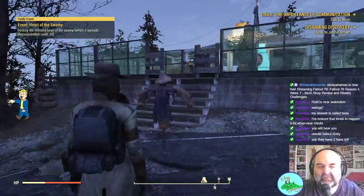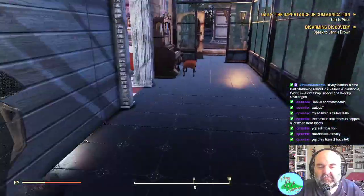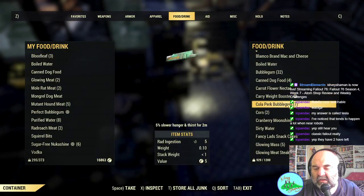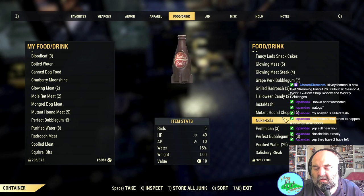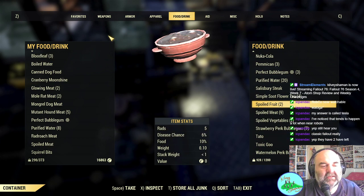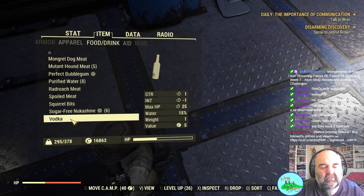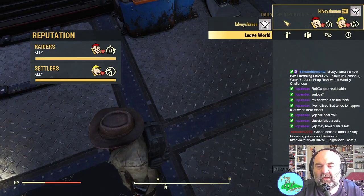Wait for the base to load in. Let's have a look — what do we have? Cranberry Moonshine, that's an alcohol. She's not doing too good either. Food and drink — Cranberry Moonshine, one. Let's drink the vodka on her as well. That's all we found on her. Leave world, rinse and repeat.